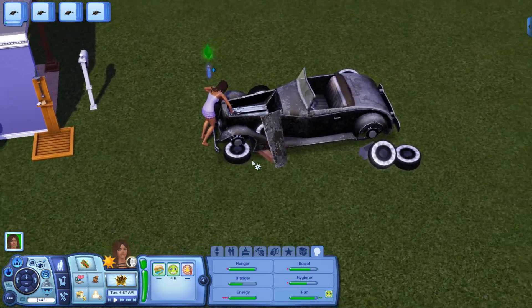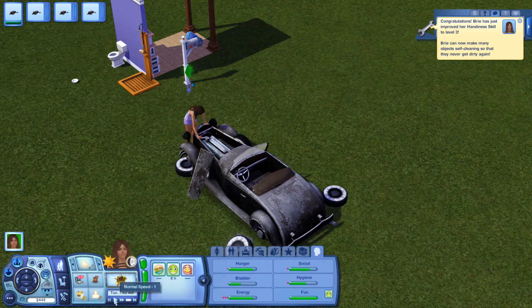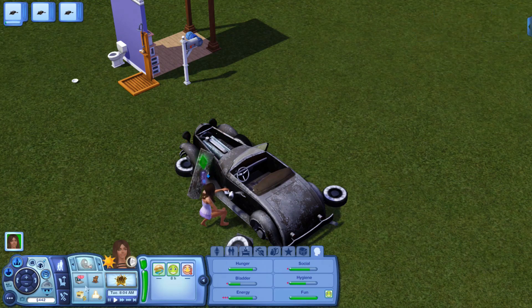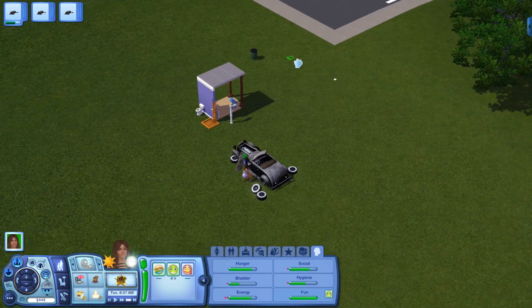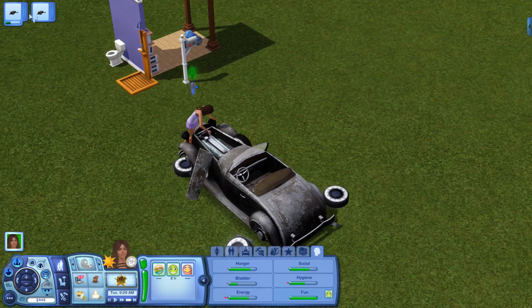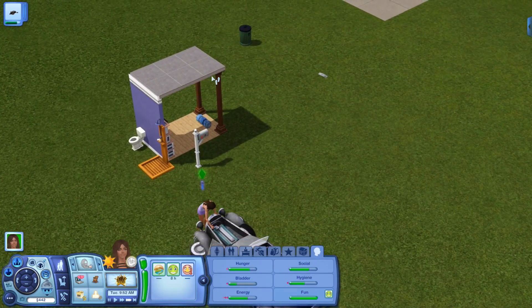She's gonna work on the car a little bit and this really brings down your energy so much — but of course because you're literally working on a full-on car, so I understand. It is still early so we can go to sleep a little bit. I really just want her to work on it. We have the mail — I wonder if we can afford a dog.